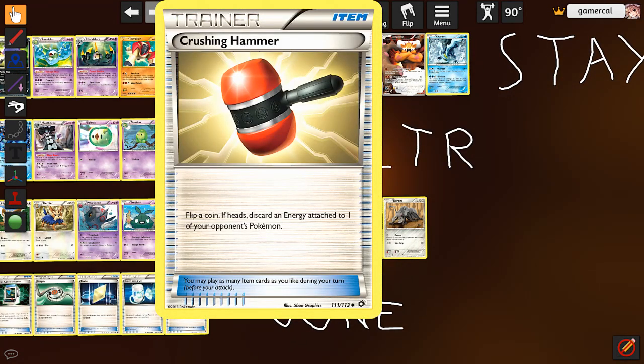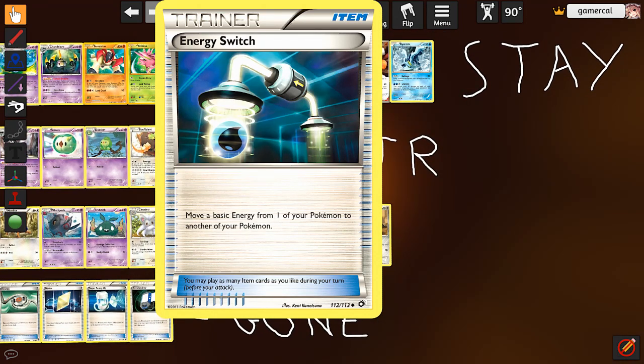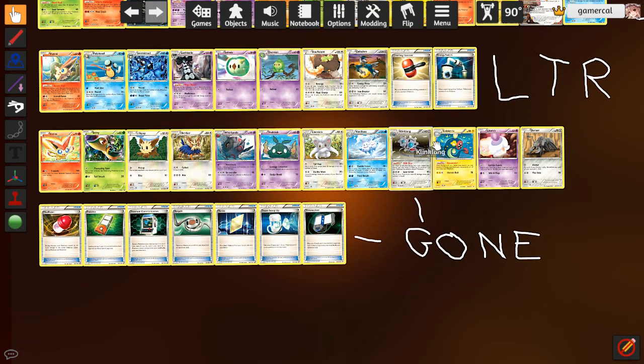For trainers: Crushing Hammer unfortunately comes back in LTR — I really wish it just stayed gone, but I can kind of understand why it might be a necessary evil. I hate the coin flip nature of it though. Energy Switch surprised me — I thought it got reprinted in Dark Explorers but no, Black and White base was its only printing before LTR, so it's out for the next set. That's actually kind of annoying because it would be useful for a couple of decks, especially Toad Drop, and even Virizion-Genesect would like it. Makes Darkrai slightly weaker in the next set too.